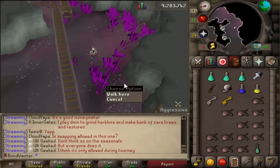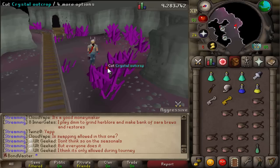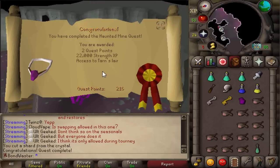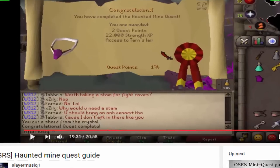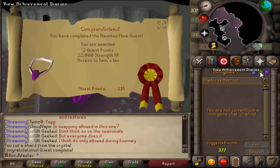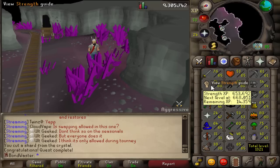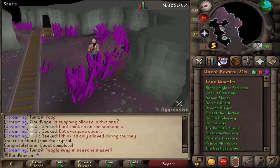Another boss fight - totally overestimated it, wasn't that hard, just a little bit annoying. But this should finish the quest. Two quest points complete, 22,000 strength XP, and access to Tarn's Lair. Pretty nice. Thank you to Slayer Music for the quest guide. Another quest done, puts us at 200 quest points. Close to 69 strength. Nice quest to get done, finally out of the way.